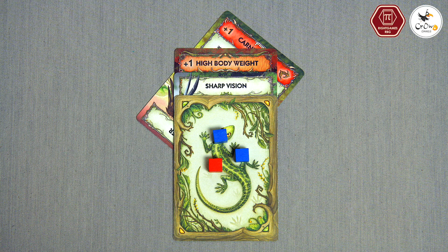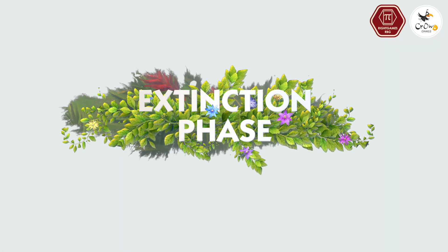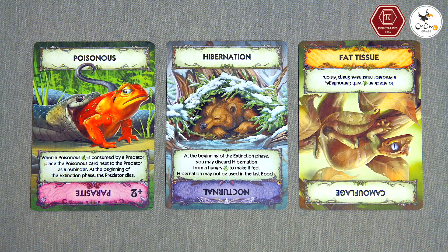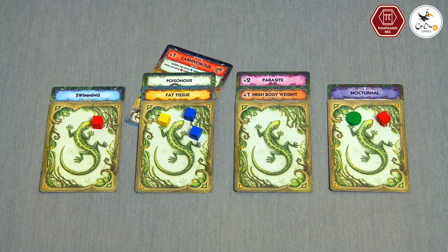If nothing saves the target, the attack is a success — the predator consumes the target and takes two food tokens from the supply. However, not every animal can be attacked easily and the attack is not always successful; it all depends on the traits of the animals. The extinction phase is the end of the round. If any animals have the poisonous, hibernation, or fat tissue traits, resolve their effects.